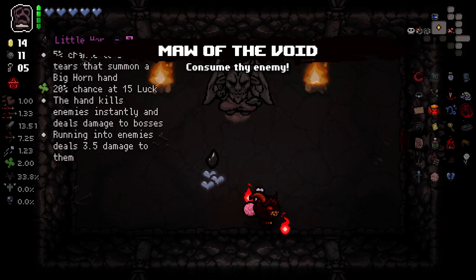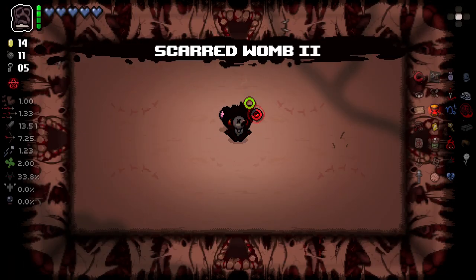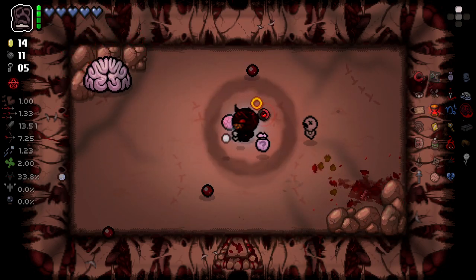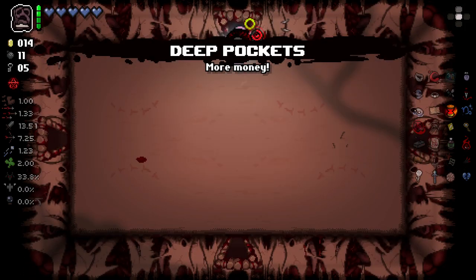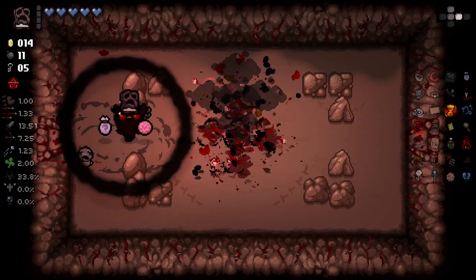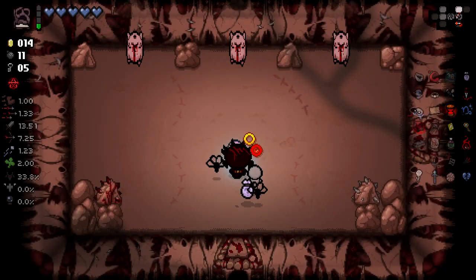I'll just take that and we'll be on our way. I really wanted Little Horn too, but it's just a hell of a gamble for three soul hearts. We haven't had Glowing Hourglass trigger a single time yet, which is a bit of a shame. Deep pockets - very nice. Looks like we're going the right way here.